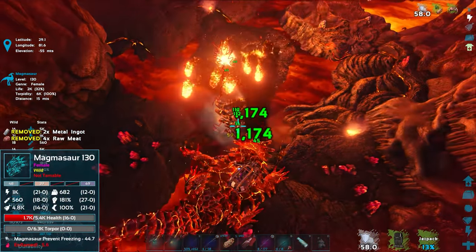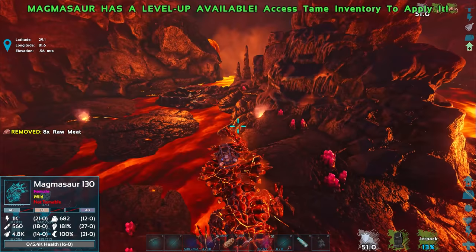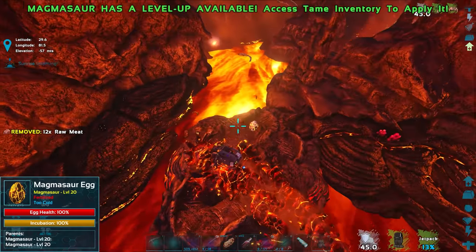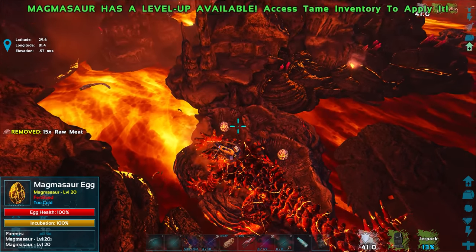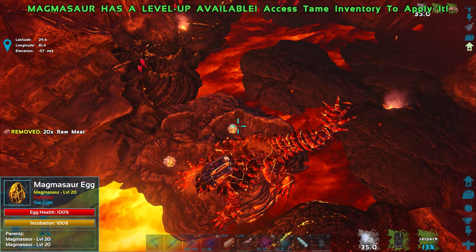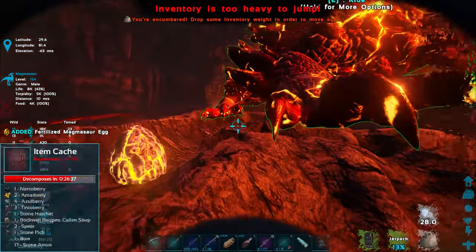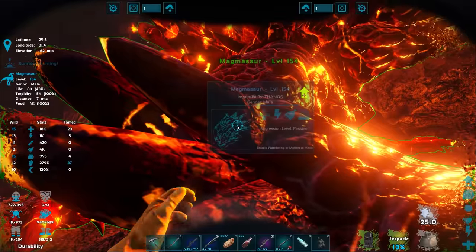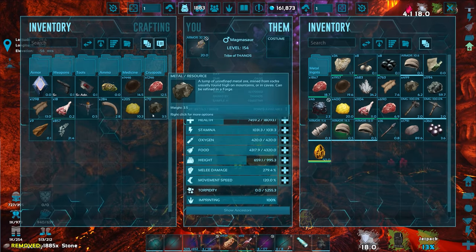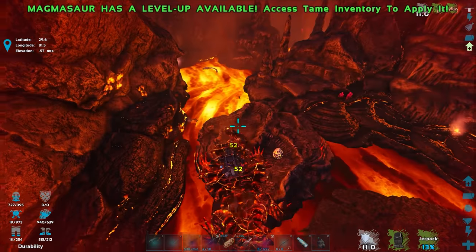Claw him down — boom, he's dead! His dead body just went flat on the ground — these physics are awesome. Let's get to this island where the nest is, dismount, and check the eggs. I can see it with the scope — egg health check: that one's level 55, level 20. Are these the same eggs from last time? I'm over-encumbered from all the black pearls and stone — let me transfer some to the Magmasaur's inventory.